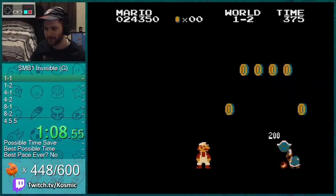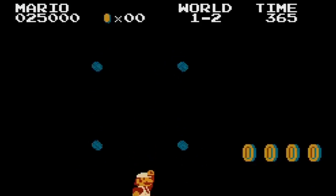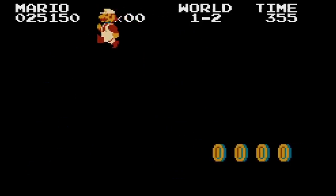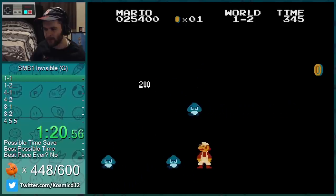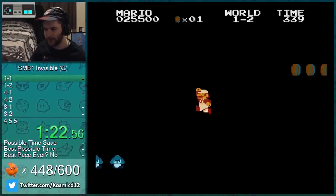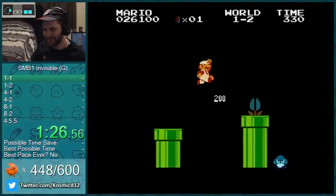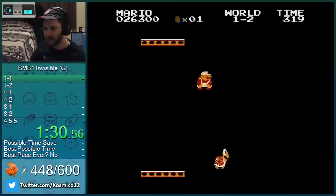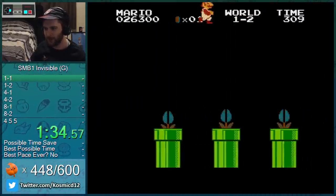World 1-2. I could totally cheat and go up top - this is the way up top - but we're not gonna do that, that's lame. Although the bottom won't be that much more complicated. Stairs on the block, on the platform, on the block - we still have to know some knowledge.